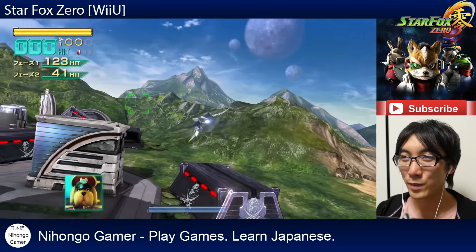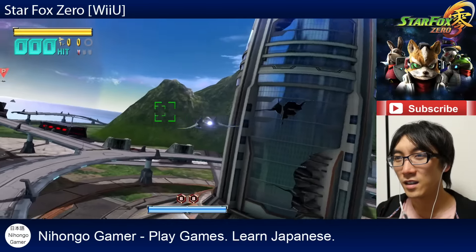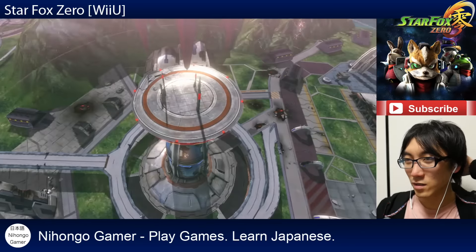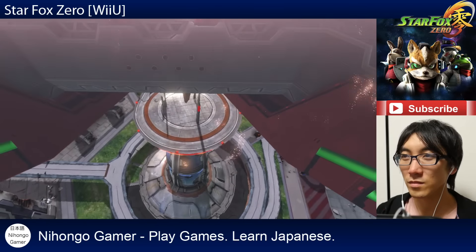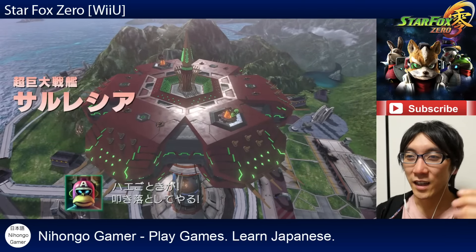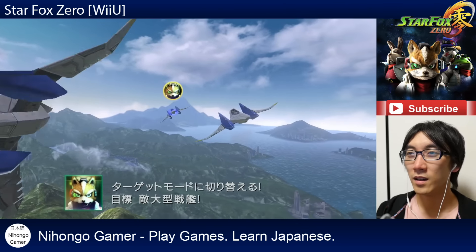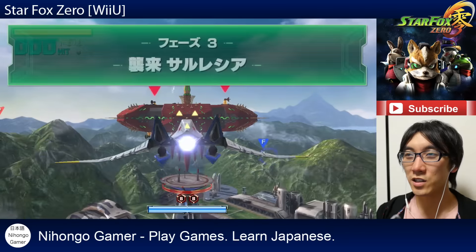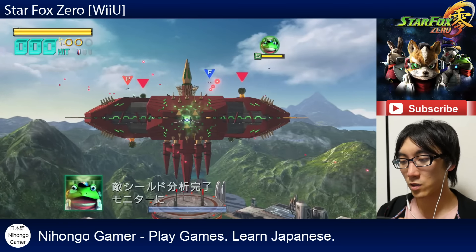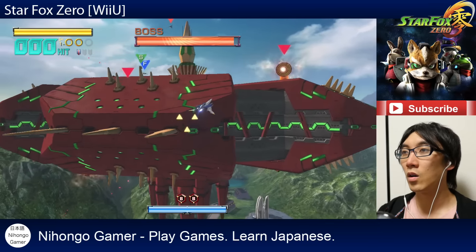It's fun, but it's a little bit confusing. One of the apes from Ape Escape is actually attacking us. Change into target mode — they really are trying to push this whole thing.